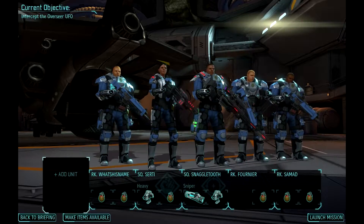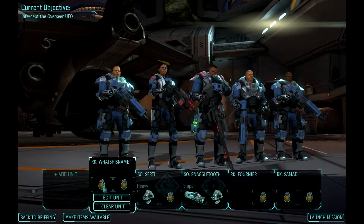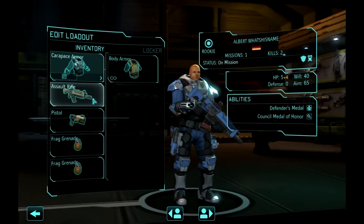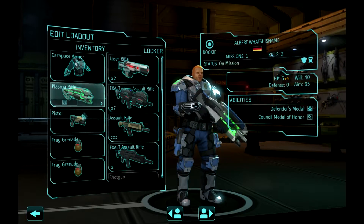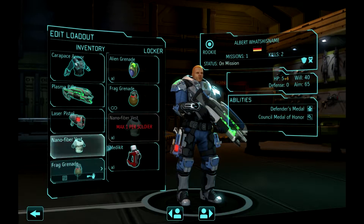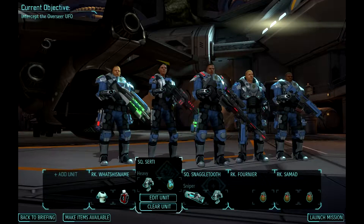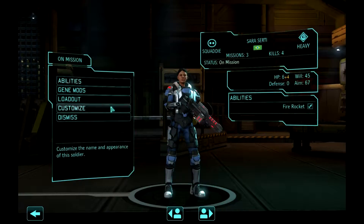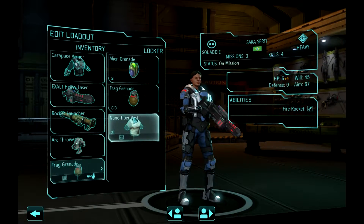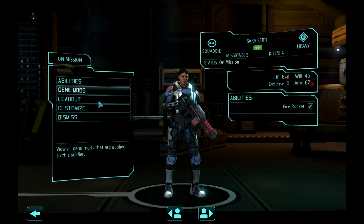I'll actually take five units since I have one already and I want the armor on all of them. Let's customize — rifle to plasma pistol, laser, frag grenade, nano vest, and the other to medkit. Got grenade, grenade, and an arc thrower. We'll switch that to nano fiber vest and an arc thrower.